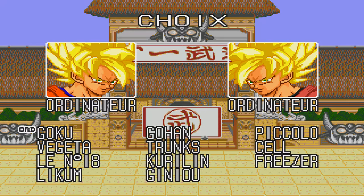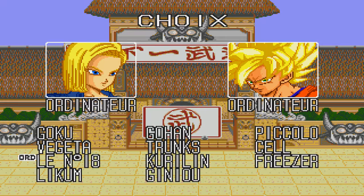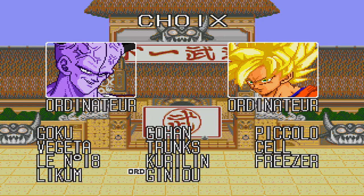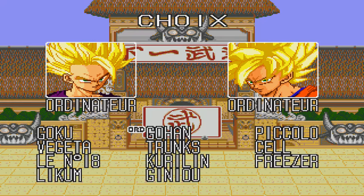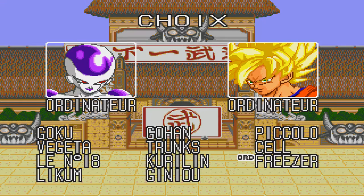The characters in this game: we have Super Saiyan Son Goku, Vegeta — he is not a Super Saiyan at least not on the picture — Android 18, Raccoon, the Ginyu Force, Captain Ginyu — leader of the Ginyu Force — Krillin, Trunks — adult Trunks from the future — Son Gohan, Super Saiyan Gohan, Piccolo, Perfect Cell, and Frieza.